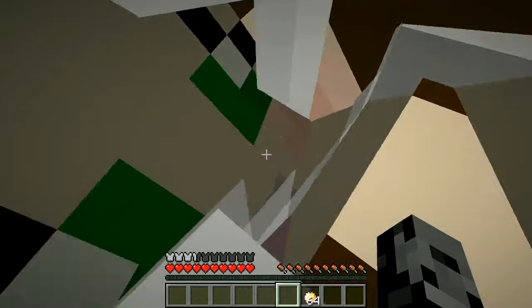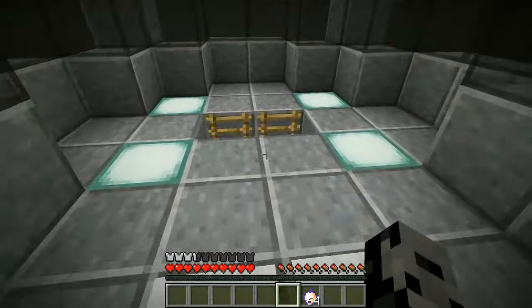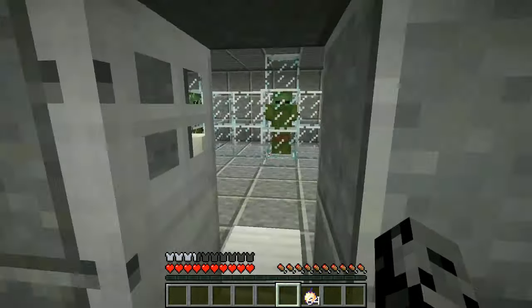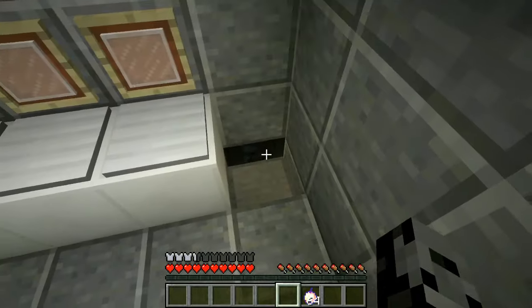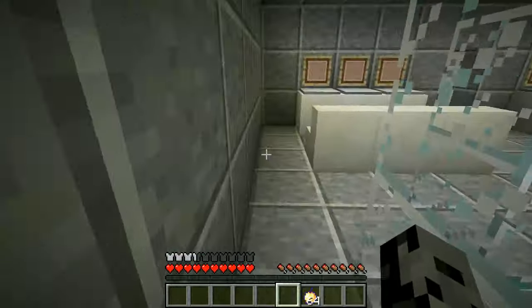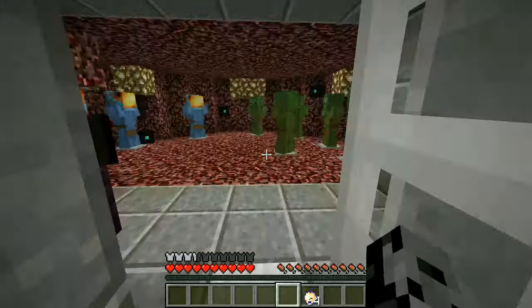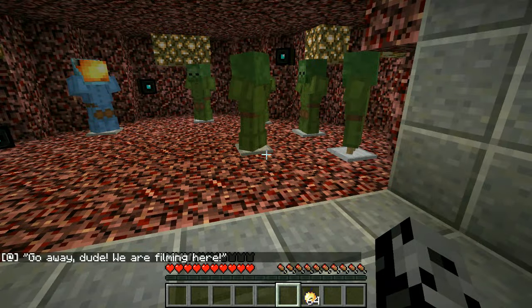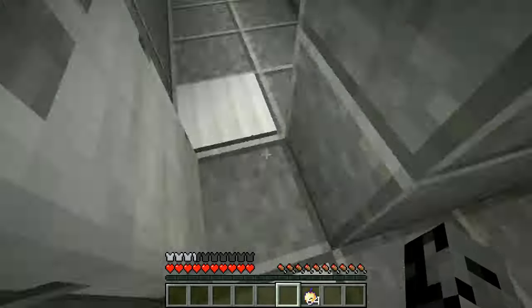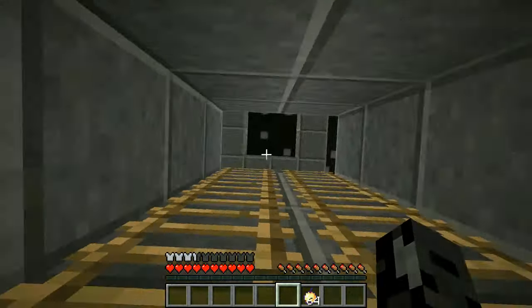There's a button right here — open it! Oh my god, this is so cool! Do not enter... I'm going in. Is it made of cheese? It doesn't look to be made of cheese. I see a lever — I hit it. Something happened, something opened up somewhere. Get me out of here! I can't go into this room apparently.